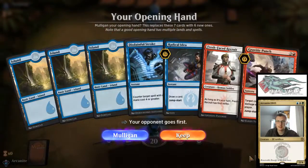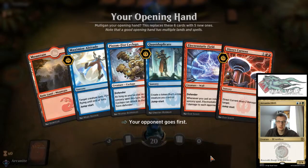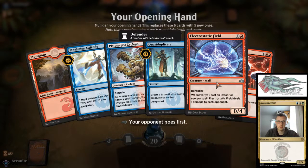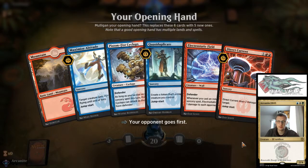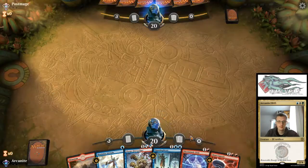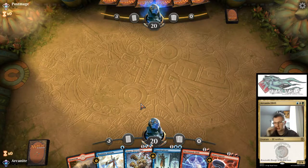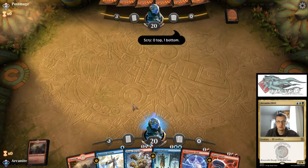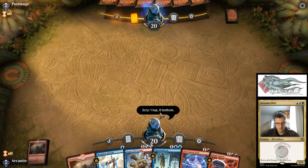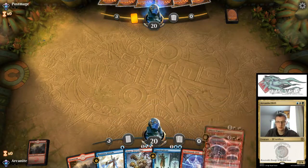Our opponent mulliganed and this hand is a little bit awkward, so I think we'll also take the benefit of mulliganing. We'll keep this hand because any land gets us a decent defensive body in play, and any two lands gets us another decent body into play. We'll scry anything but a land to the bottom and any land to the top. Any third land gives us Piston Fist Cyclops or Direct Current.